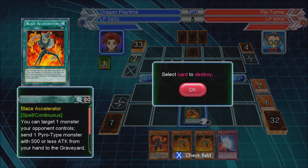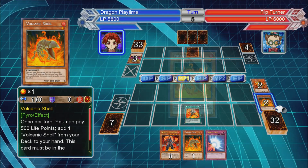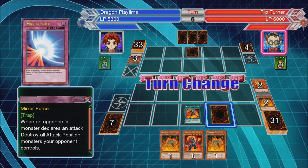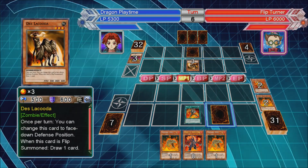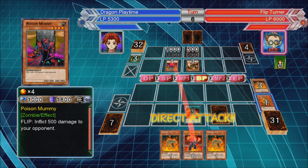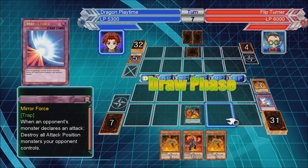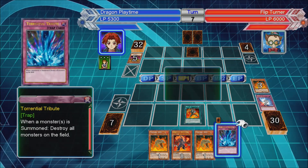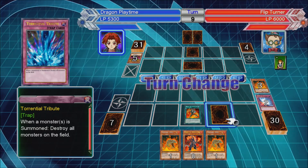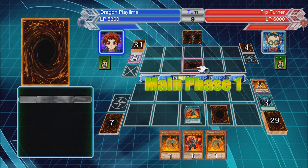Shell will go to the grave. I'll pay 500 and bring another one to my hand, from the deck. That's pretty good for me - that's his last Book of Life. Mirror Force. Torrential. He missed - he missed his timing. Magical Hats, okay.